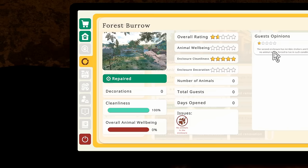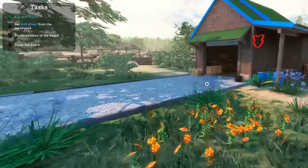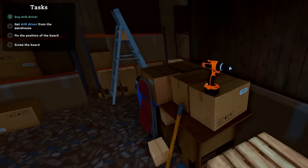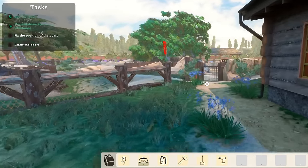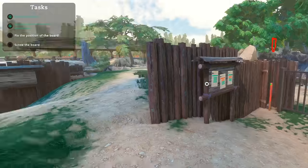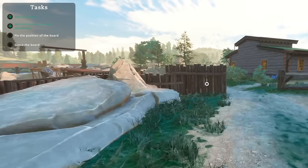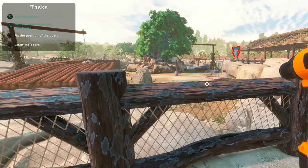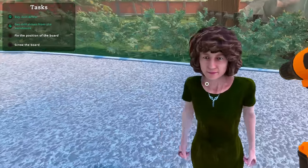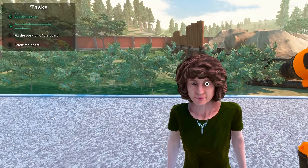Okay, there's a one-star rating — man, I just opened it a second ago, relax. Okay, it told me to buy a drill and then grab the drill. Fix the position of the board — is it in the rhino cage? Where is it? It's way over there — are you serious? How are we doing this evening, ma'am? Are we enjoying the rhinoceroses? Yes, they are running into the wall — that's fine, that's how rhinos act ma'am. I love your hair by the way, very curly.